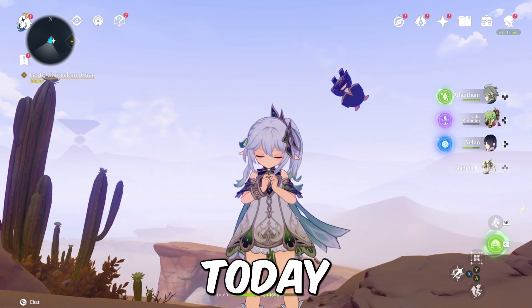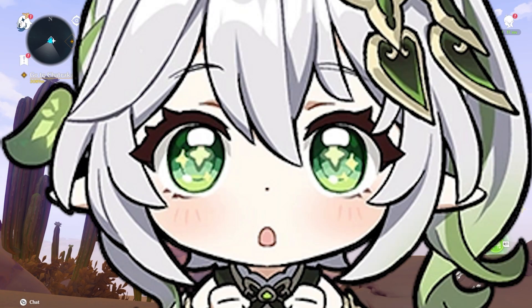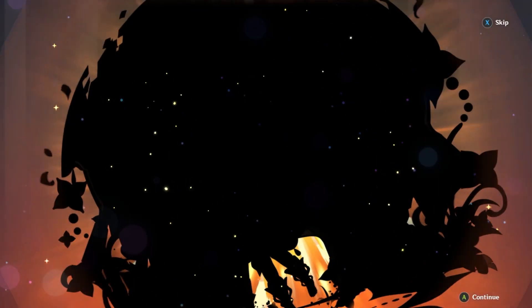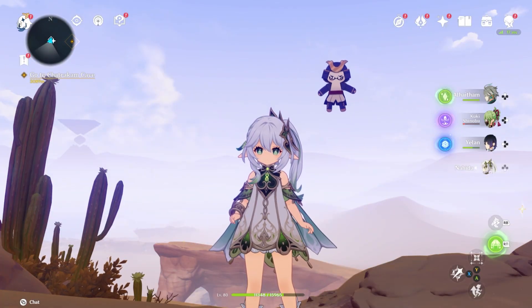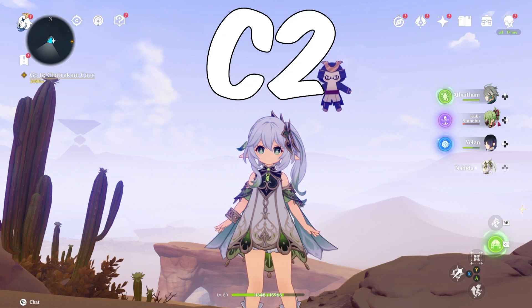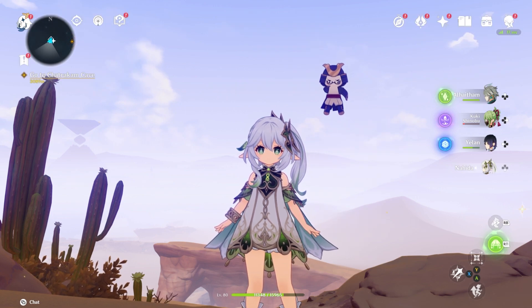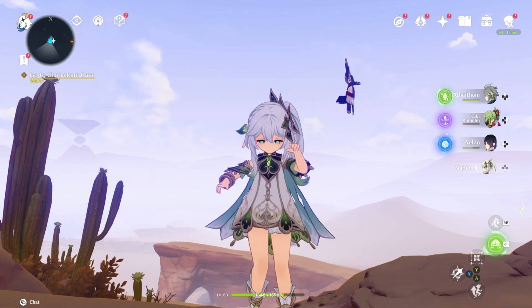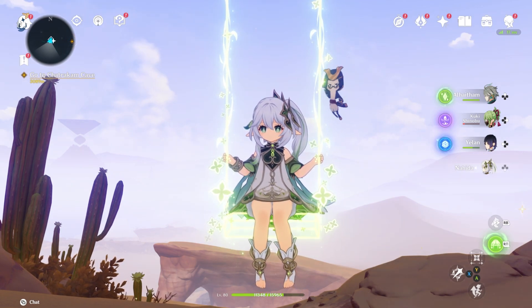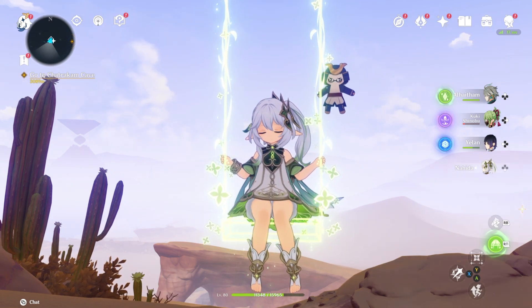Today we're going to be talking about Nahida, especially because she just got her rerun. A lot of people are either getting her for the first time or getting some constellations — either going for C2 or C6. Today we are going to be testing out C2 Nahida to see the difference between C0 and C2, comparing the damage for all the different reactions.